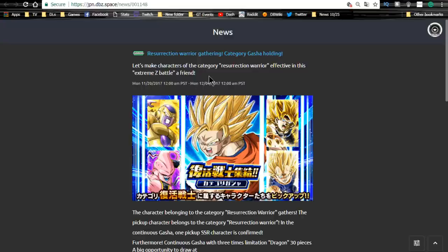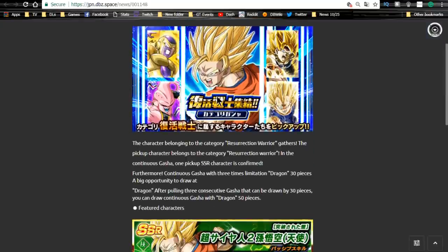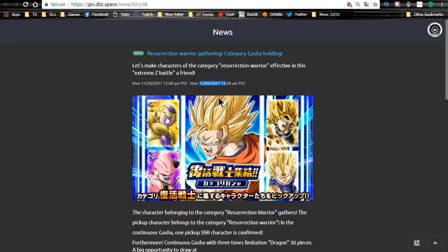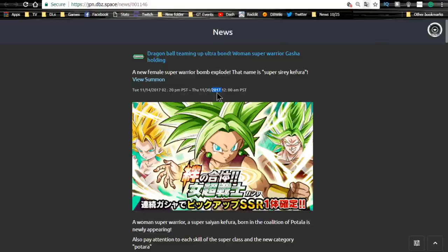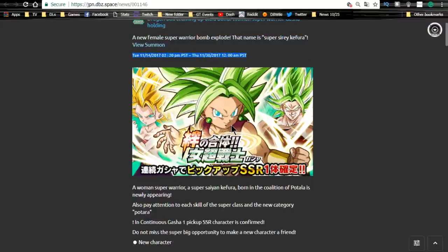Next is the Resurrected Warrior Gathering banner, which runs until December 4th. It's for revival units required to do extra damage in the Extreme Z Awakening against Super Saiyan 3 Goku. I don't recommend pulling on it but you can if you want. Finally, the Dragon Ball Super Kefla banner runs until November 30th — all the LRs are on it, so if you're re-rolling it's worth it. If not, don't bother unless you don't have Kefla, Kale, or Caulifla, who are all decent units.